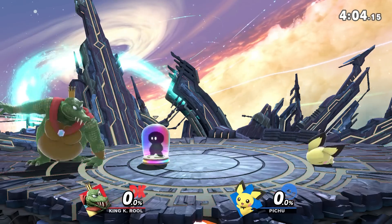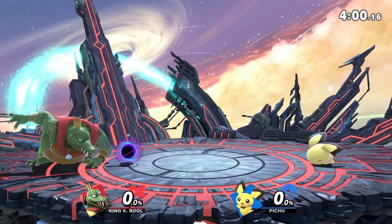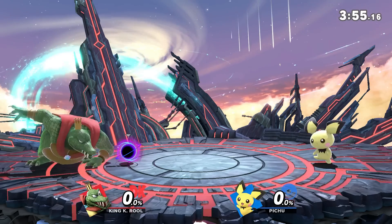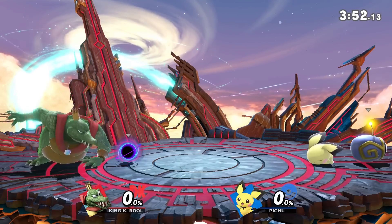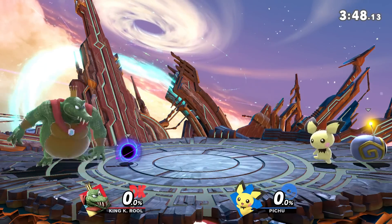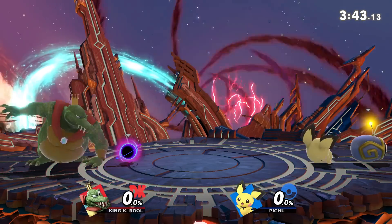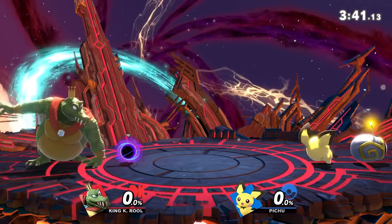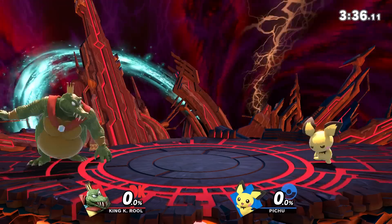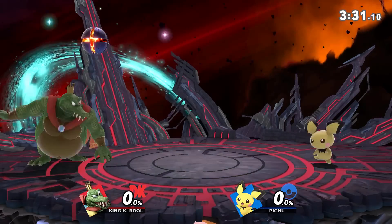I've tried other methods — like spamming an attack with Fox, spamming the B button — and that only got me around 200 to 300 coins. That did not get nearly as much as this. I don't know what it is about clicking the stick down to keep doing this ducking motion, I don't understand it, but do this for five minutes and you'll see the results. It's a really grueling and tedious way to get coins, but if you want coins I think this is one of the better methods.